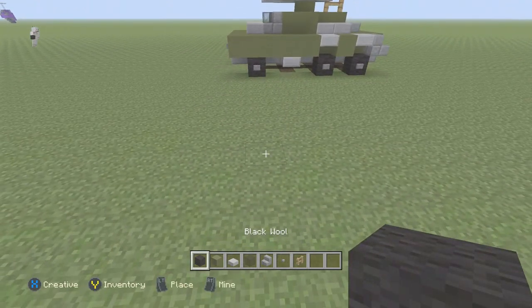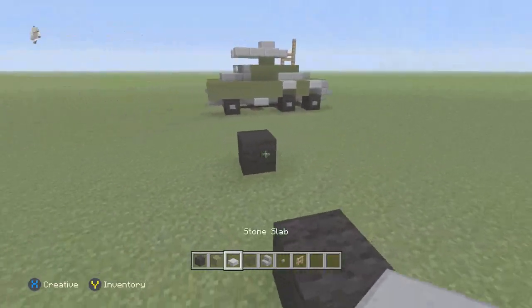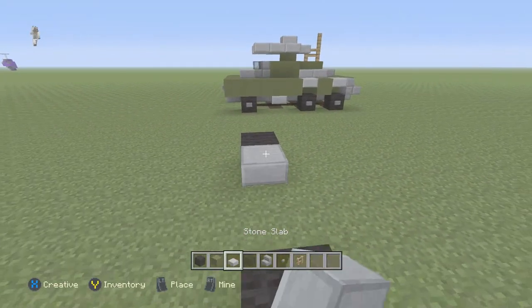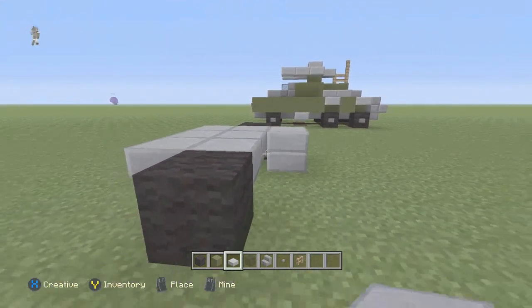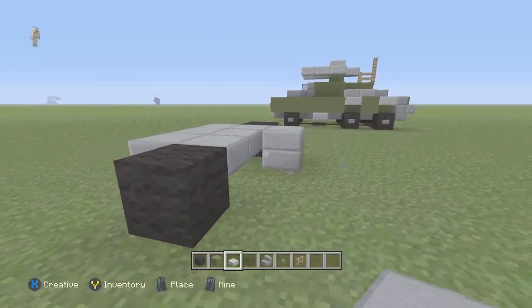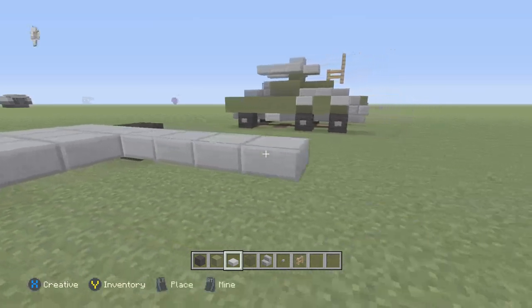Start with the black wool. Place one down. Leave three here in the middle. Then I'm going to take the stone slab and place three of them right here — three in the front and in the back. And then I'll take this and go all the way back to here.